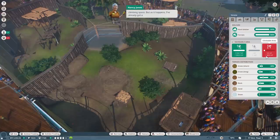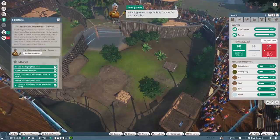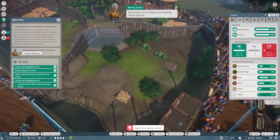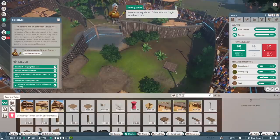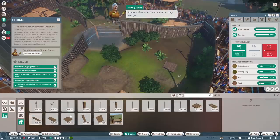As it happens, I've already got a climbing frame blueprint built for you - so you can either pop that down or build one yourself from scratch. By the way, it's not always just climbing needs to worry about - other animals might need a certain amount of water in their habitat so they can go for a swim. They certainly do keep us on our toes!